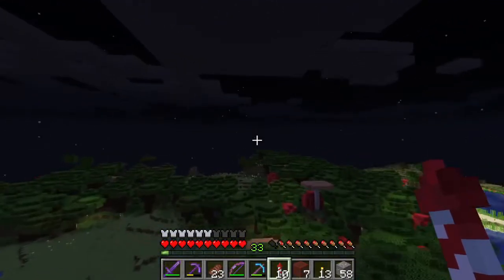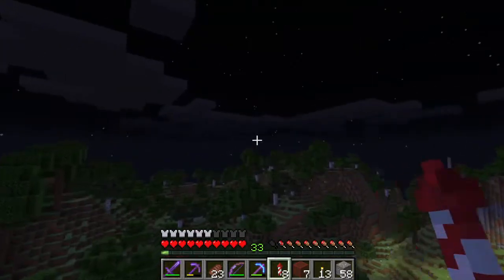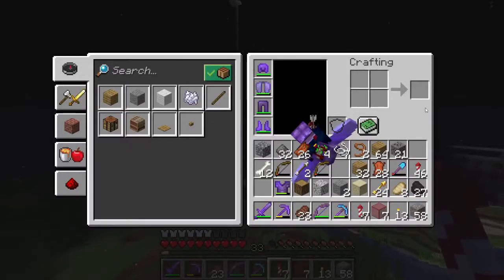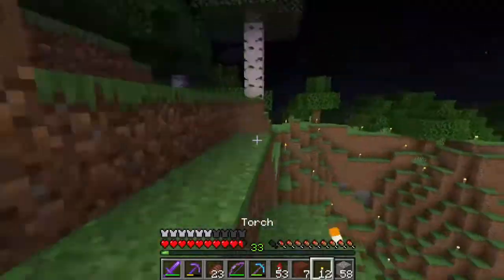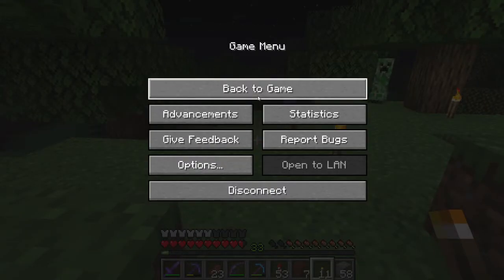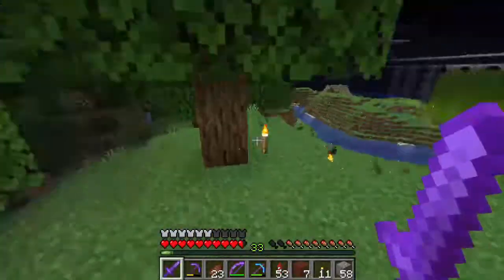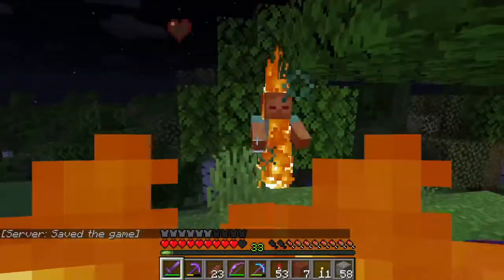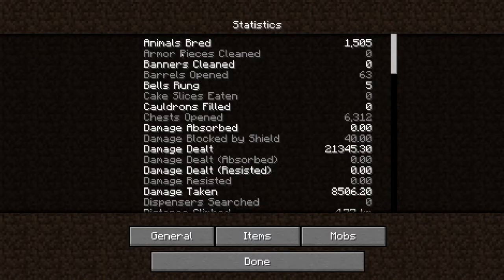It's kind of ridiculous how much time I've spent torching stuff. I'm probably going to go throughout here as well — all the way throughout here and probably up through here — that way I can be all over my home here and not have to worry about a single mob. The amount of coal I've used... let me check statistics. Items used. Torches: 5,000. Name someone who puts in that work. 5,000 torches.